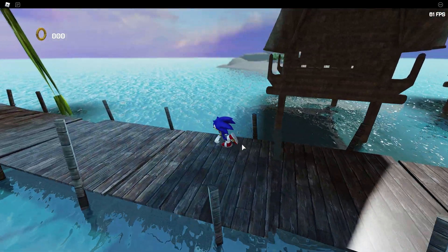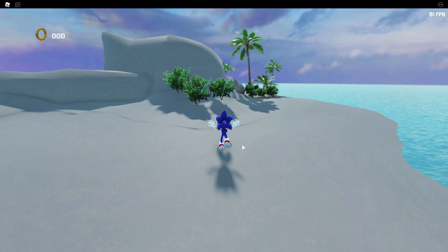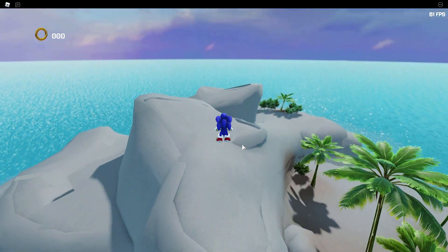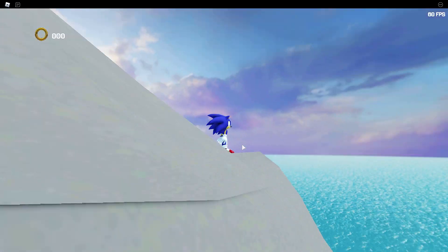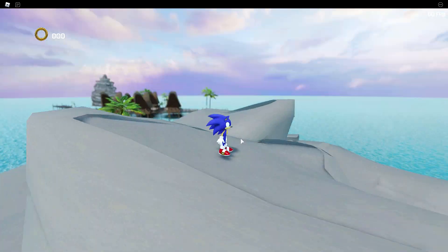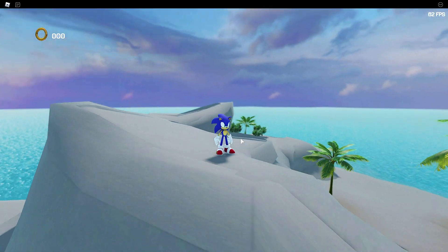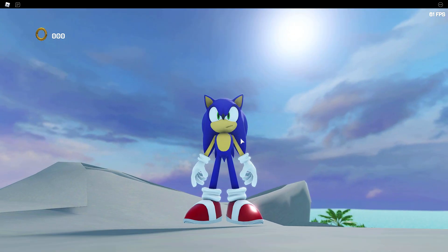All right, well, there's gotta be — you know what? This is what we're gonna do. Can we make it over there? Oh, we can! Cool! There's gotta be something on this island. Come on. I don't see anything. Got your own little island here, Sonic. Make it your home, okay? The island of Sonic. Look at this. Amazing. I don't know what you're gonna do for food and all that stuff, but hey, you'll figure it out, Sonic.